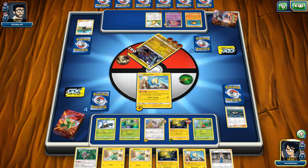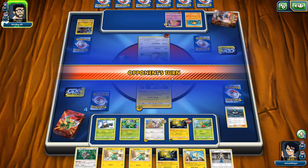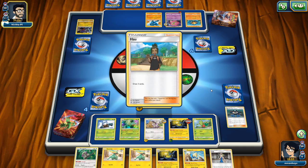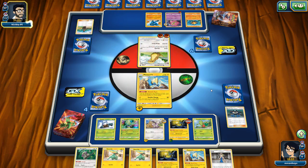Looking good. I'm really happy to be able to take out that Garchomp. I think our opponent thought he had us with our Lantern not even being able to retreat. But look — things are looking good, looking really good. After we play Lady, we'll be able to accelerate a bit more energy onto the board, get our Sceptile going, get our Snover going. Looking good. I'm happy with our board position right now.